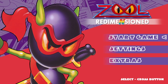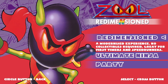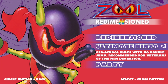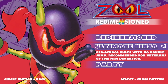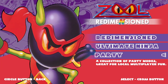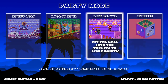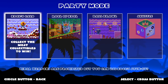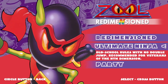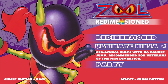Let's start the game — Zool Re-Dimensioned, A Modernized Experience. No Collectibles Required — great for first-timers and speedrunners. Ultimate Ninja — old-school rules with no double jump, recommended for veterans of the Ninth Dimension. And then Party Mode — a collection of minigames great for a little combo multiplayer fun. I like the fact that they give you a means to play the old-school way, which is the original way they intended it, and then the reimagined version.